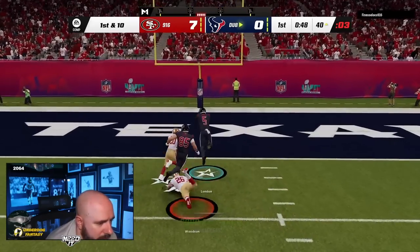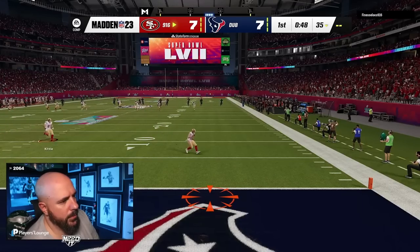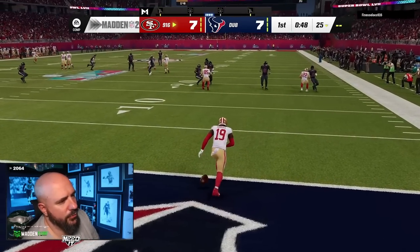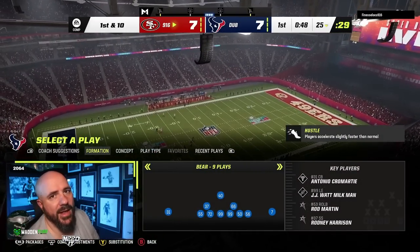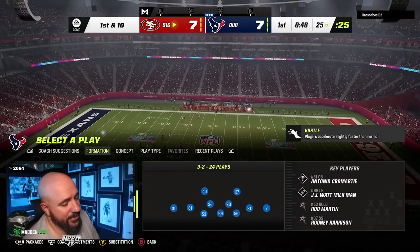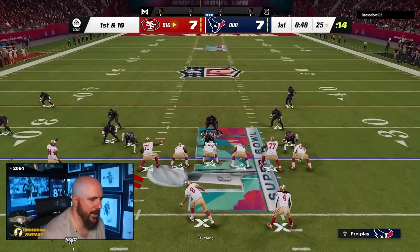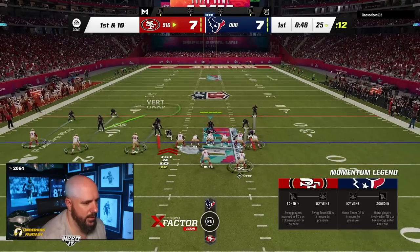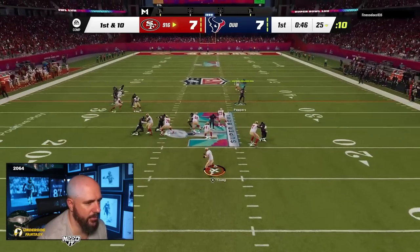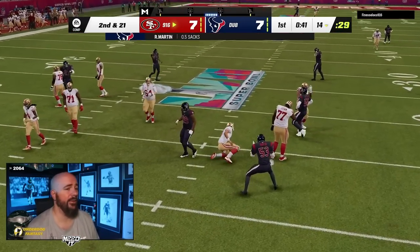I don't see a world where Henry gets blown out — you're going to have to out-execute him, and I think execution is Henry's greatest strength. He's had so many games where he kicks the game-winning field goal. You're asking somebody to out-execute Henry? That's tough. How well can Dez stop the run out of dollar with his line spread? Because Henry's going to want to run for sure, especially in those clock-killing situations.